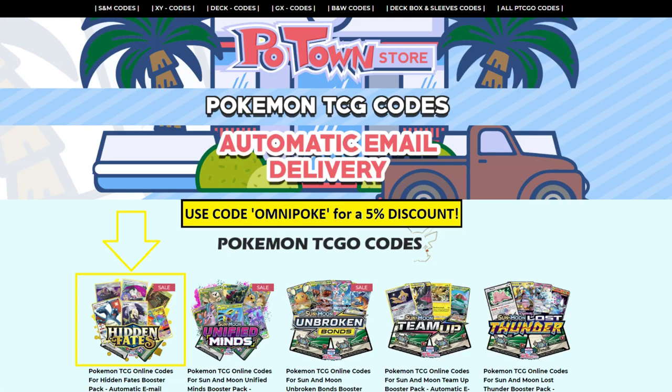Hello everyone, it is Joe here from OmniPoke, the channel that brings you everything Pokemon. If you're looking for PTCGO codes, including the new Hidden Fates stuff, you can go ahead and check out the Poetown store and use the OmniPoke code for an extra 5% discount.